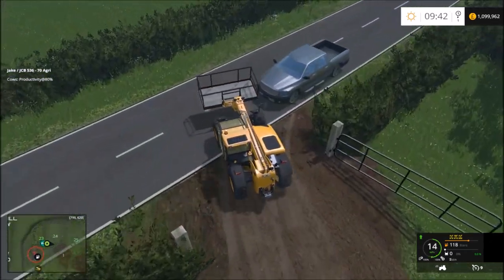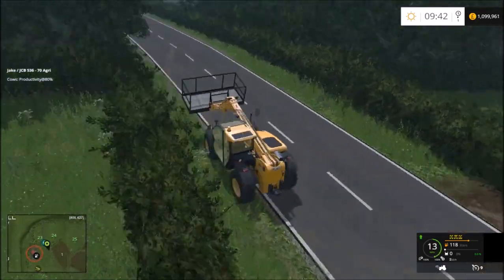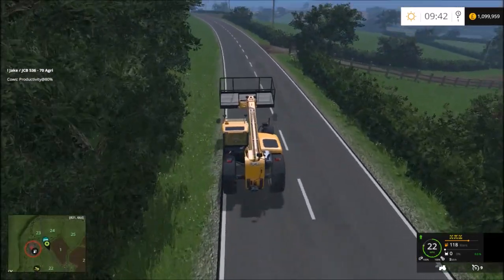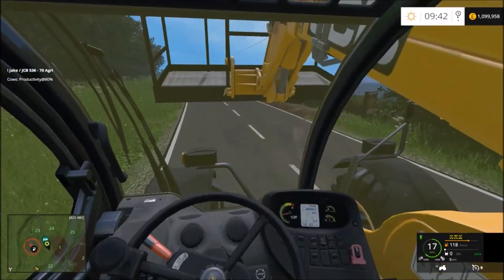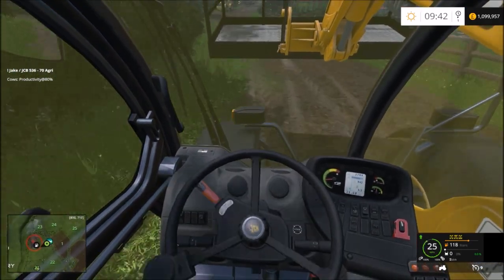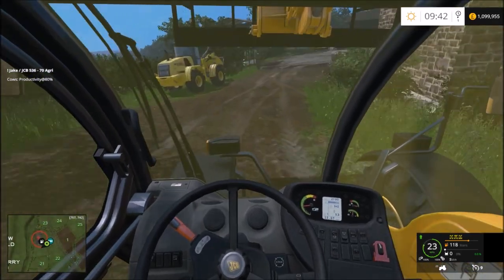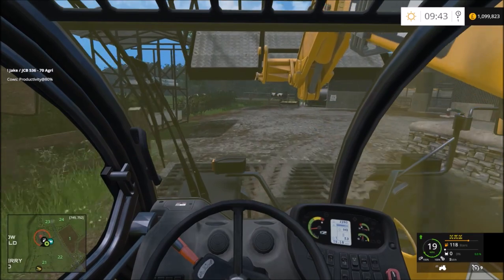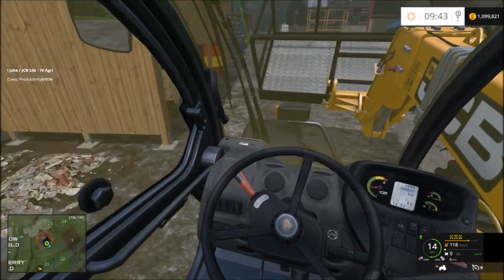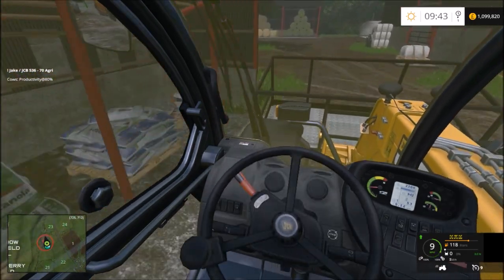Hello guys and welcome back to Cobbler Park Farm. In this episode, we're going to be doing a bit of combining, but first off we're going to take the JCB and the pickup truck back to the yard, just down here. Then we're going to get on with some wheat — I think it's wheat anyway. Done all the barley, done the oilseed rape field just next to the barley field. Getting it done fairly slowly, probably because I haven't even bothered to do much combining.